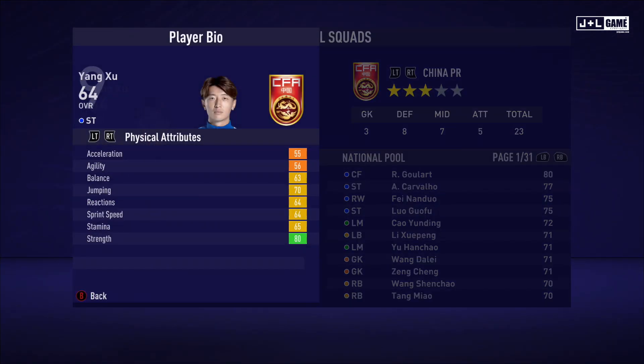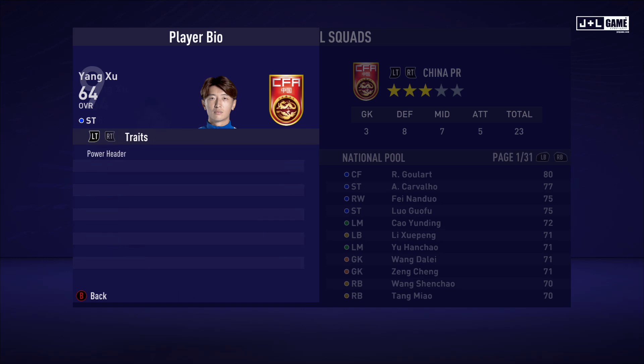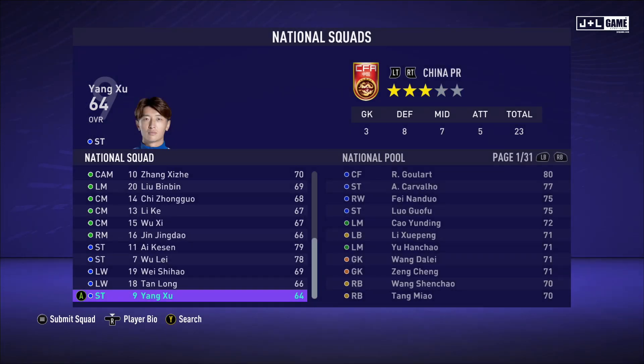Last we have Yang Zhu. His physical attributes range from yellow to orange with one green — could have better stats but no red stats. His mental attributes are mostly orange with one red and one green stat. His skill attributes are all over the place — a bit of every color. Here is his player information and his traits — one trait available. And that was our team and player showcase for Men's National China PR.